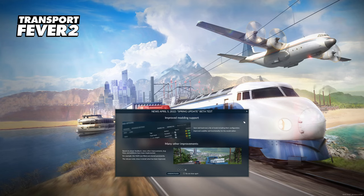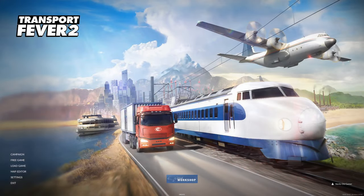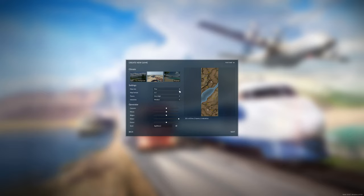Let's set up our game. We're going to go free game, definitely not tiny — we are going megalomaniac. One to two difficulty. Towns: high, industries: medium. We'll go with a dry climate and we're playing in the US. I kind of like the look of this map — there are a lot of rivers here. Let's generate it.